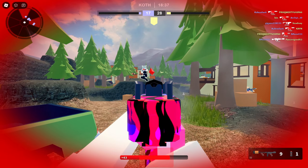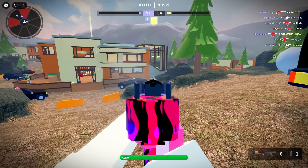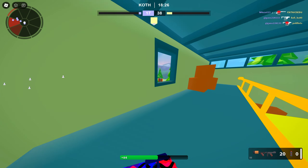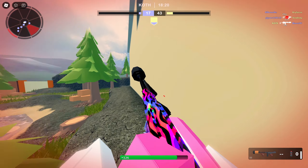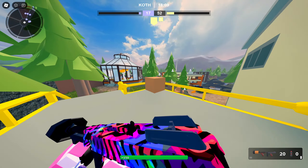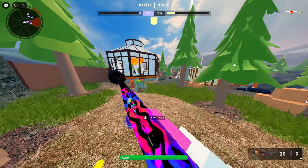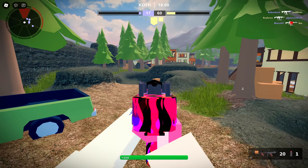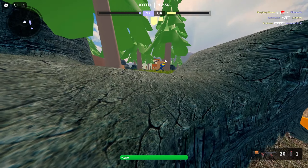I mean, it happens. Almost got him there. I think my game lagged, that's why I didn't kill him. There we go - headshot him, he's dead. I don't know why I didn't get an assist for that. That guy's almost dead, my team is throwing yet again. Easy kill. Like, the damage on this gun is super insane. Like I practically insta-killed that guy - he just had no chance.